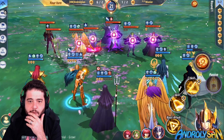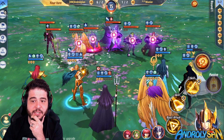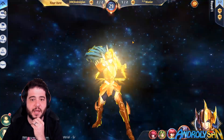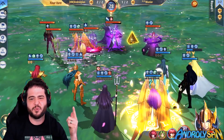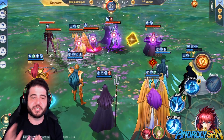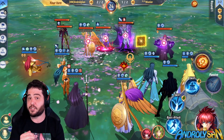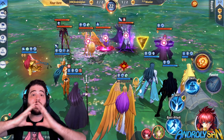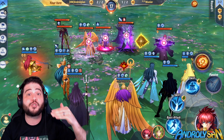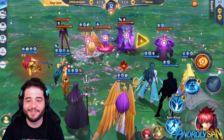I triangle Shion, because he moves after my Shijima — it has to be somebody that moves after Shijima. I can't triangle Thanatos even though it would be really nice. Here comes Shijima's turn. I apply damage to the bane, and that damage gets applied to the rest of the team as well, and all of that cosmic damage gets applied to the triangle target too — so it's like a triplication of damage.